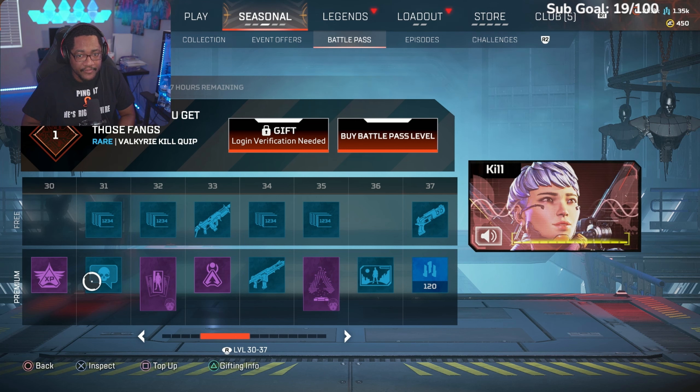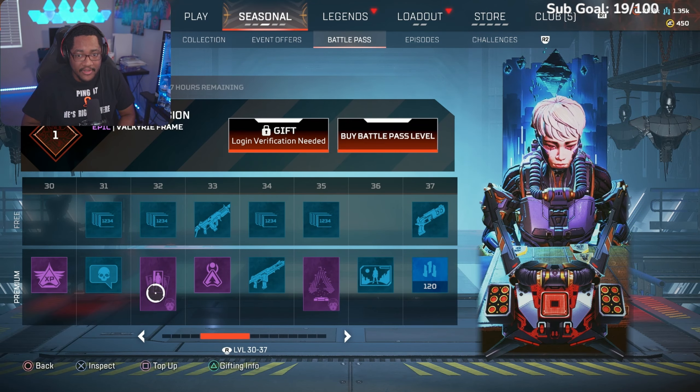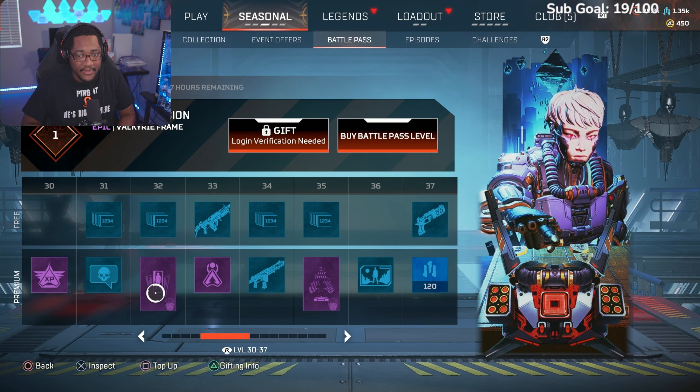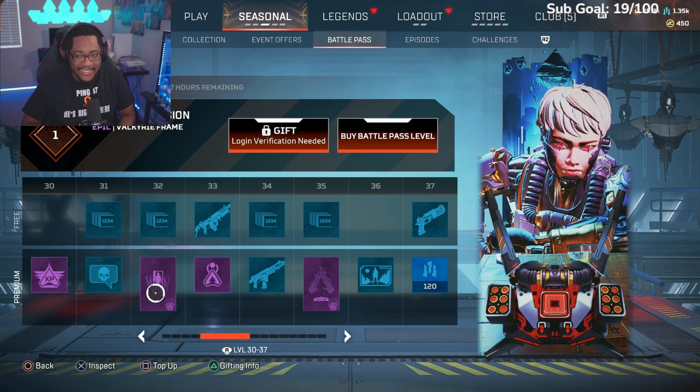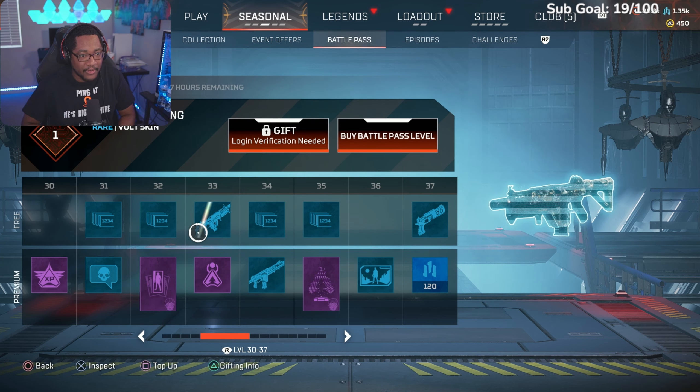More XP. Valkyrie kill quip, Valkyrie Season 18 wins, Valkyrie Season 18 kills, Valkyrie banner — slam it like she's playing mahjong or something. A little helmet, weapon charm Hellfire Helm.